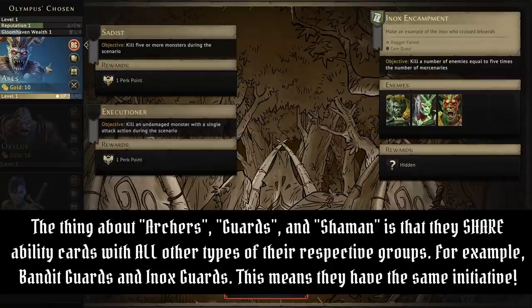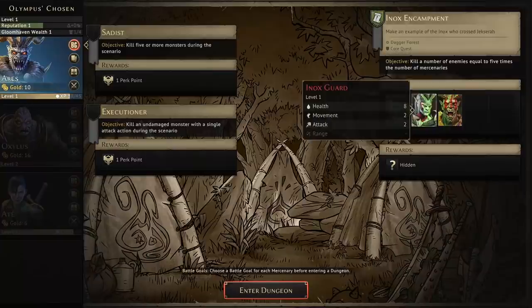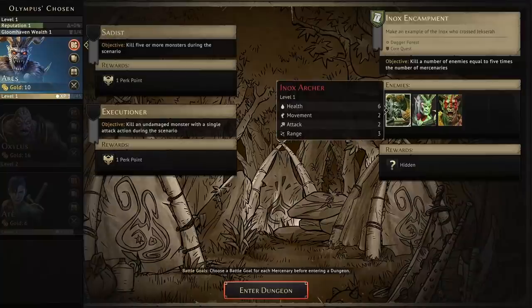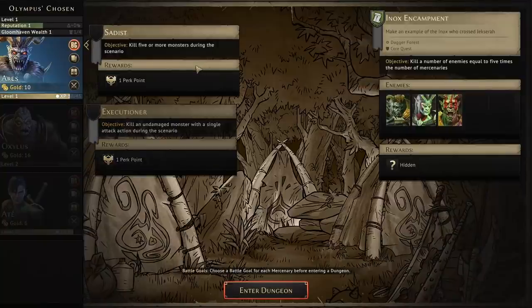For Aries, do we want Sadist — kill five or more monsters — or Executioner, kill an undamaged monster with a single attack? I'm thinking kill five or more monsters. I don't know if Executioner is possible at this time with six health, so let's go for Sadist.